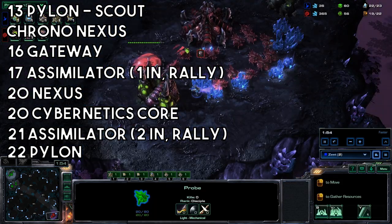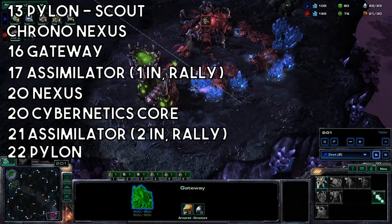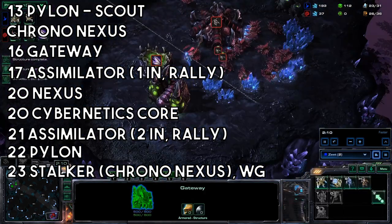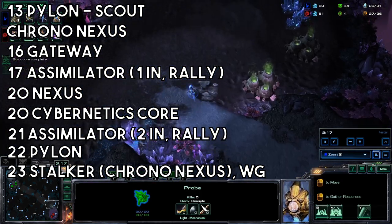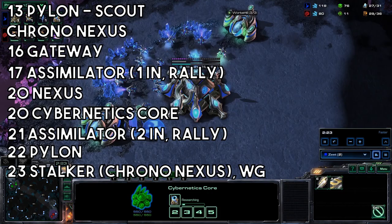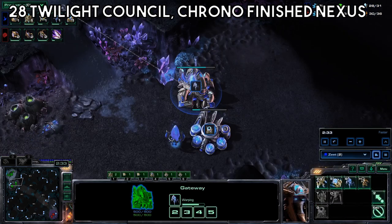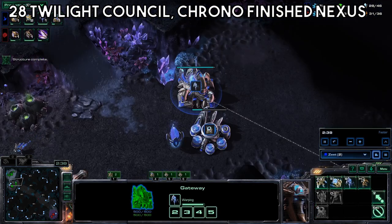Pylon. Put two probes into that second gas and rally in the third one. Build a Stalker once the Cybernetics Core is done and start Warp Gate. Give your Nexus another Chrono. Twilight Council. Chrono the natural Nexus.